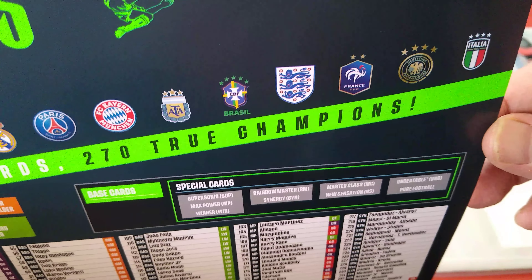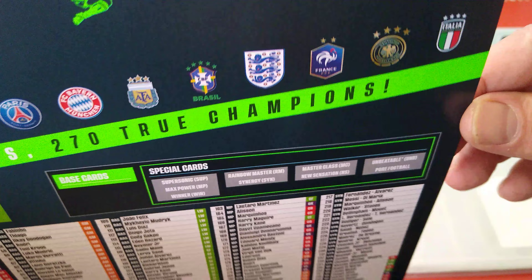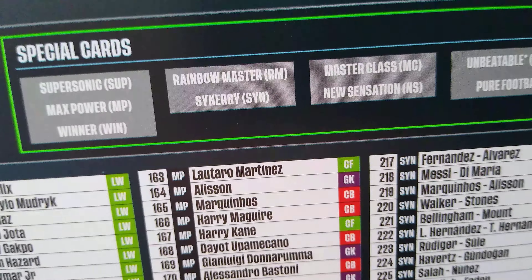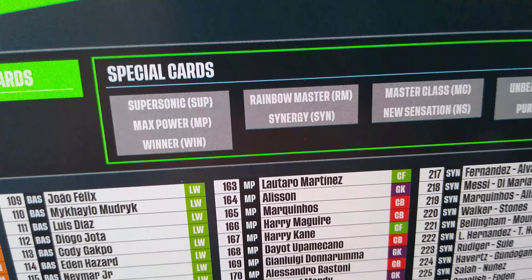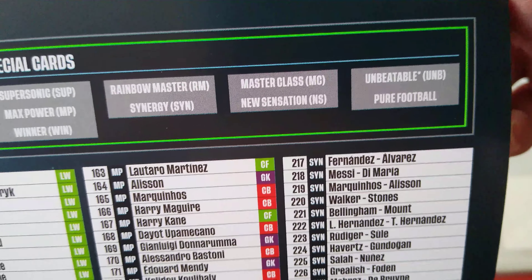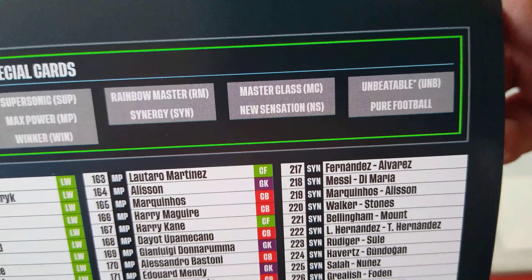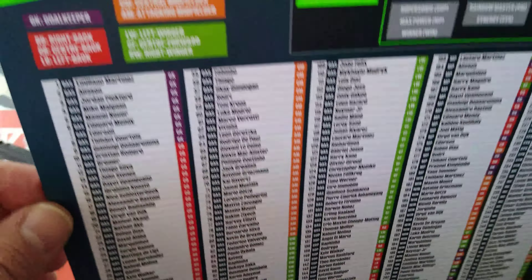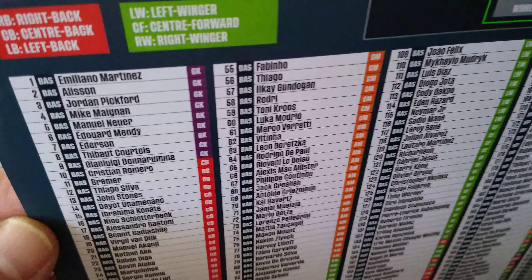Countries are Argentina, Brazil, England, France, Germany and Italy. And here are the base cards and special cards: Supersonic, Max Power, Winner, Rainbow Master, Synergy, Masterclass, New Sensation, Unbeatable and Pure Football. The Unbeatable will come in parallels.